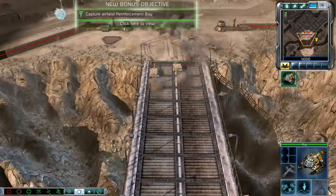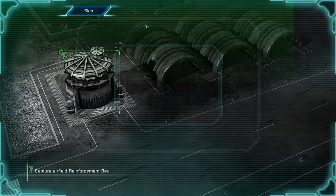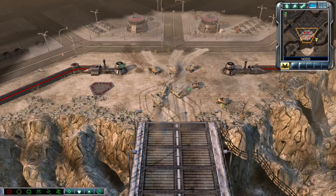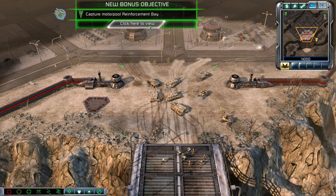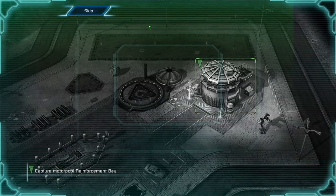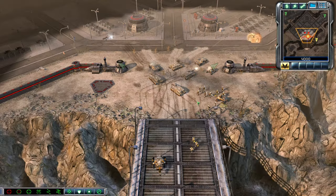A new bonus objective: Capture the reinforcement bay at the airfield to receive additional forces from GDI command. We can do that. Another new bonus objective: Capture the reinforcement bay at the motor pool to receive additional forces from GDI command. How do these work anyway? It's just some sort of universal angle-on tunnel, I guess.